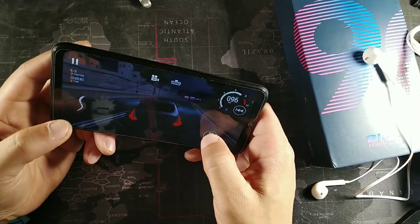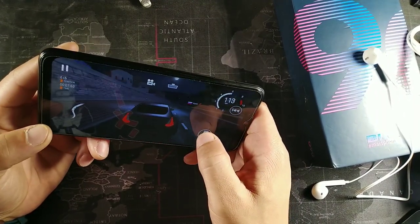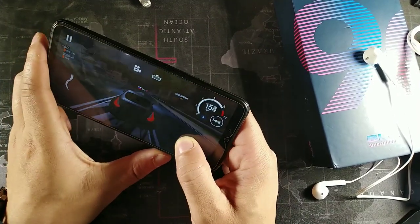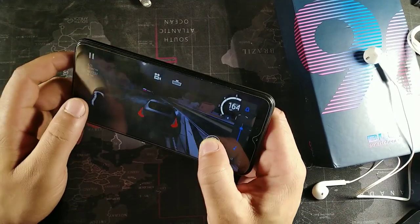This phone doesn't have the gyroscope, but it does have the light sensor, accelerometer, proximity sensor, and fingerprint sensor. I'm not sure the gyroscope is needed for this game because the tilt controls are working perfectly fine.